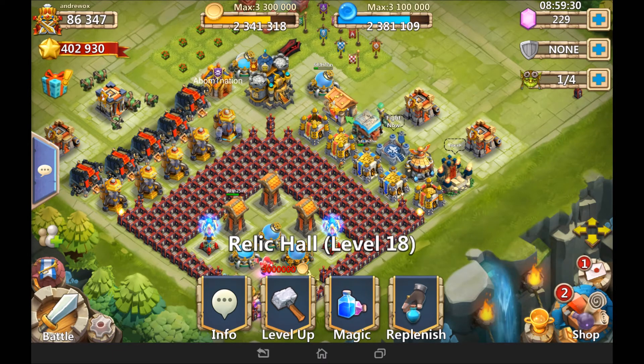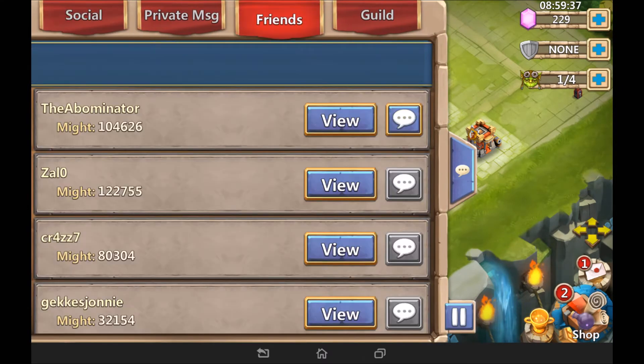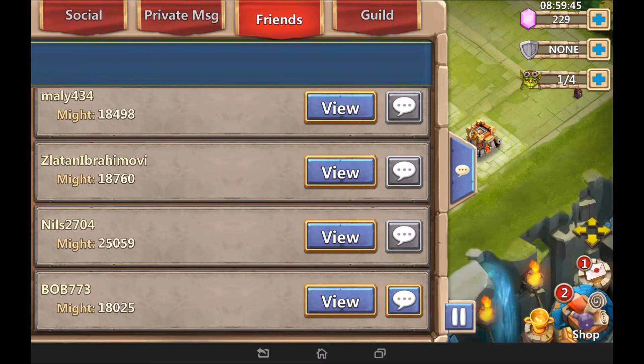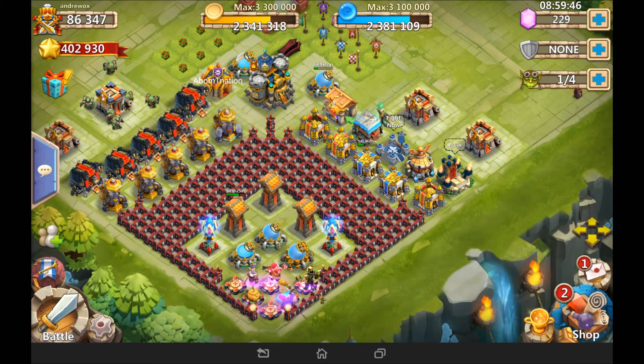Number six: improved the friend system. I don't see much different visually — my guess is you can now put more friends in your friend list, but I don't see a huge change there.